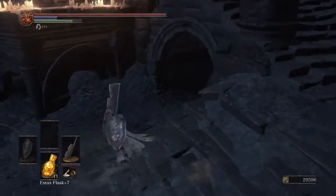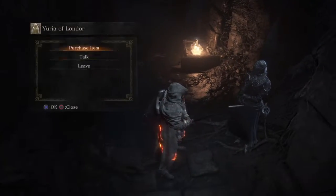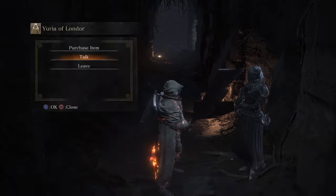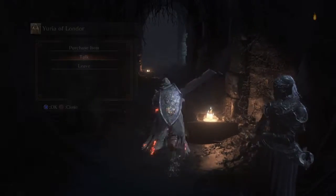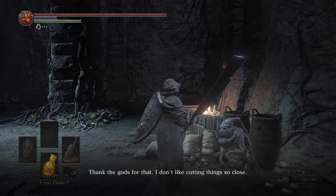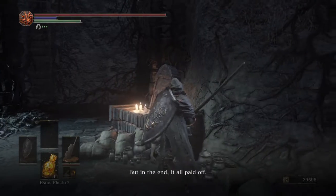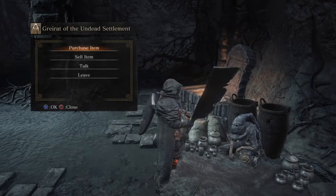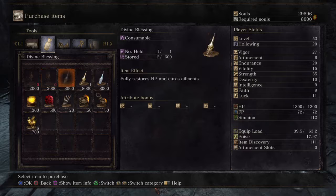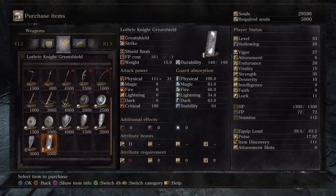I should talk to Yuria before doing anything else. After defeating Pontiff she says 'good tidings, my spouse is ready' — that means you've progressed the quest line. But wait, Greyrat actually came back! He says 'I might have died if it wasn't for that peculiar onion knight.' So either Siegward or Patches will save him if Patches still has Siegward's armor.